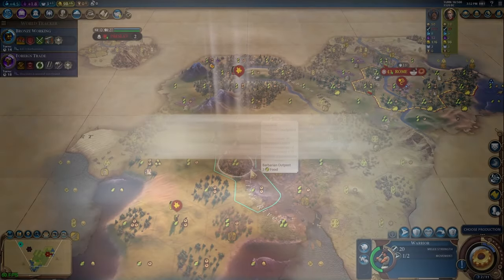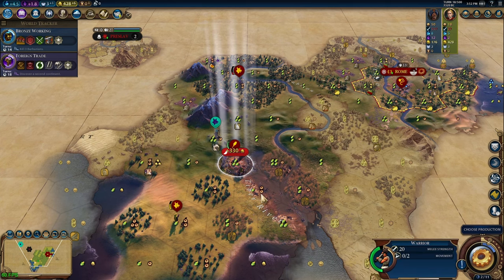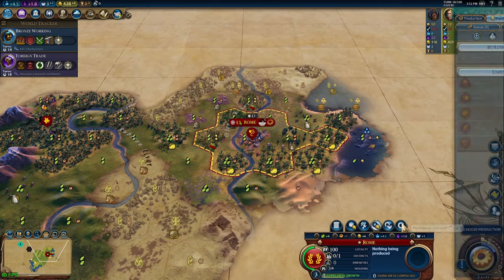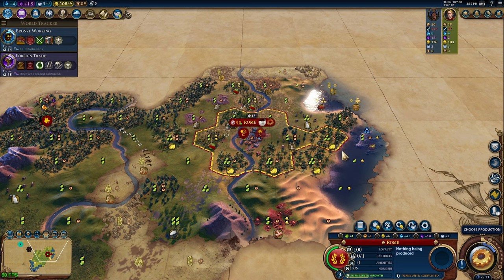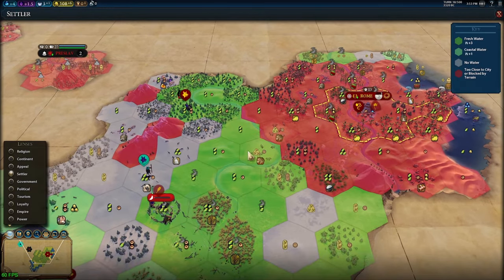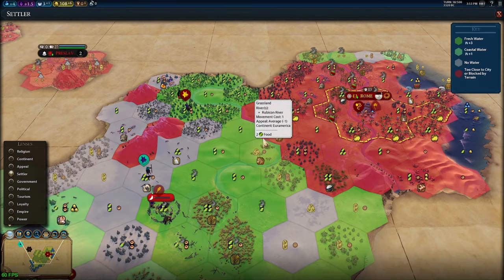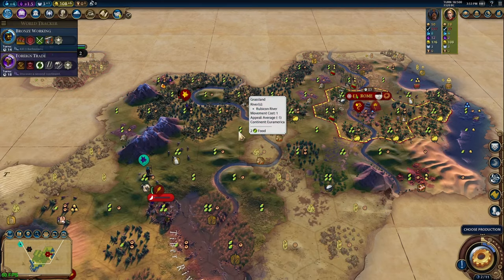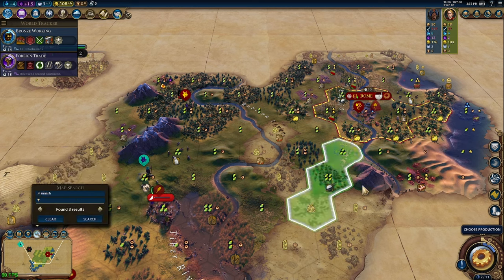Mistake number four: a lot of times people start building lots of military units in the very early game that they don't need. What you don't realize is you're essentially crippling yourself, rather than going for settlers, builders, and districts faster which will snowball and help you win faster. You might feel like you're setting yourself up for success when really you're kicking yourself. This is especially true for domination games.